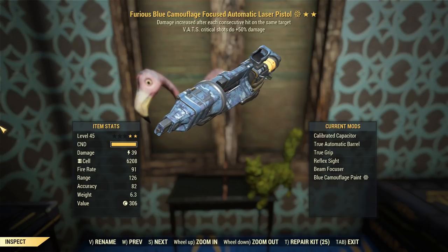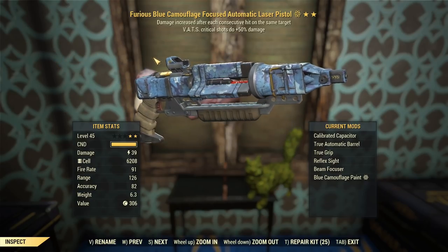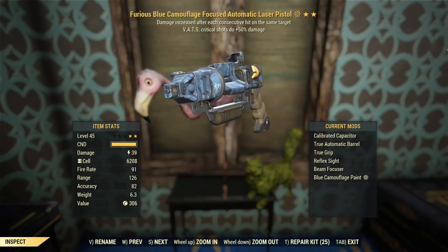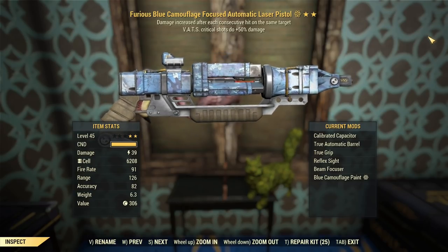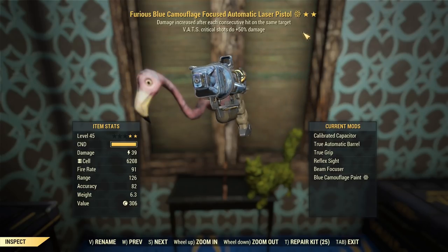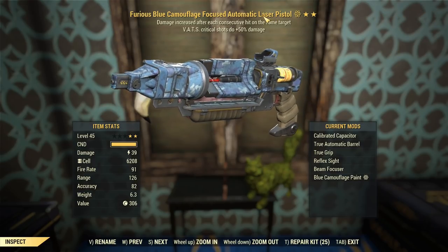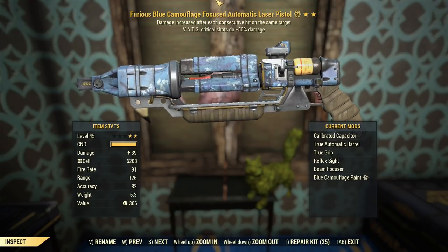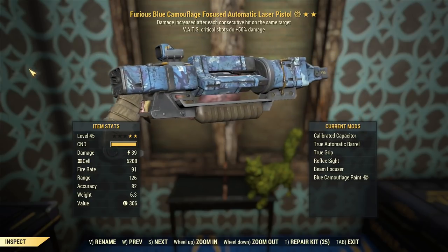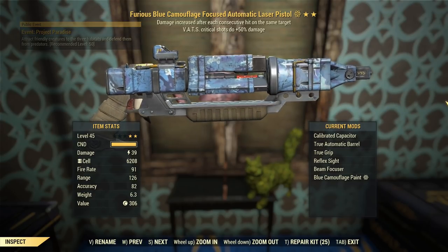It is a pistol, energy weapon, with a reflex sight, so we should be pretty good to do that. We're not going to be at full health, so no bloody shenanigans today, with Unyielding to dramatically boost our accuracy and shots ability, because all of the agility and critical damage abilities thanks to all the luck. We've got a true barrel and true grip.